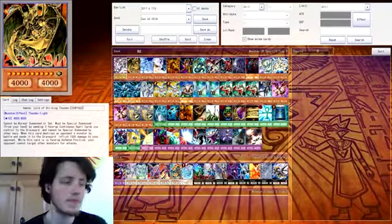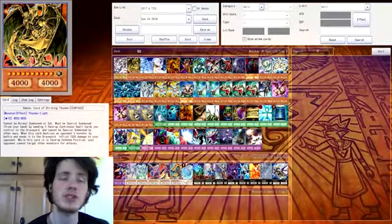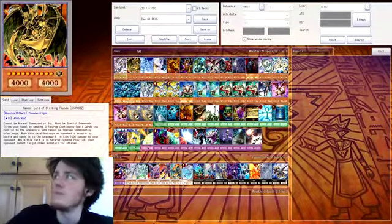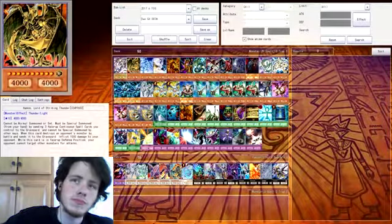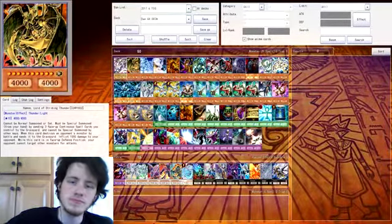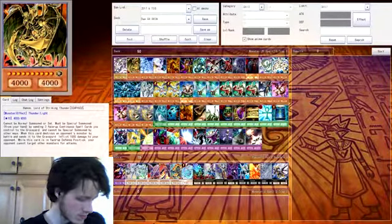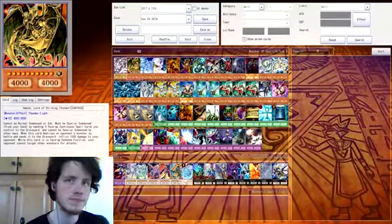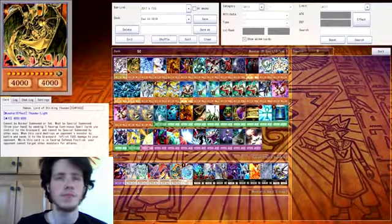Hamon, obviously — the Sacred Beast that is so dear to my character's heart. A very powerful card when I can bring it out. Some people have been saying you may need some more support for Hamon, because the way you're bringing him out right now is a bit risky — you need a specific card to bring him out instead of just the three continuous spells. I agree, but while I've been dueling with this deck, I've found that I don't rely on Hamon as much as I thought I would.